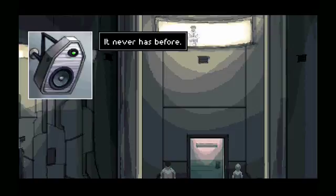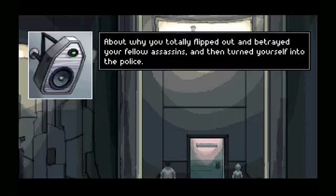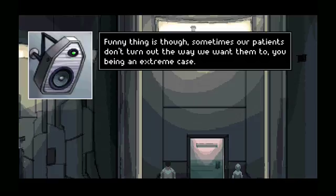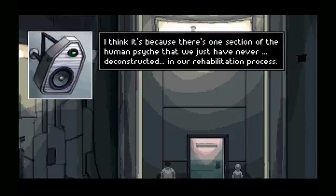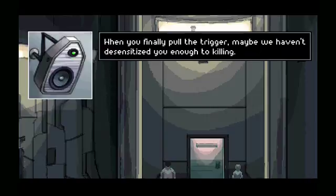It never has before. Asriel... I've had this theory about you — about why you totally flipped out and betrayed your fellow assassins, then turned yourself into the police. You might know a little bit about our operation here and how you're all designed to be programmed from a clean slate. Funny thing is, sometimes our patients don't turn out the way we want them to — you being an extreme case. Some of them just fail to function as their programmed roles. And you know why? I think it's because there's one section of the human psyche that we've just never deconstructed in our rehabilitation process. We call it... The Conscience. When you finally pulled the trigger, maybe we haven't desensitized you enough to killing.